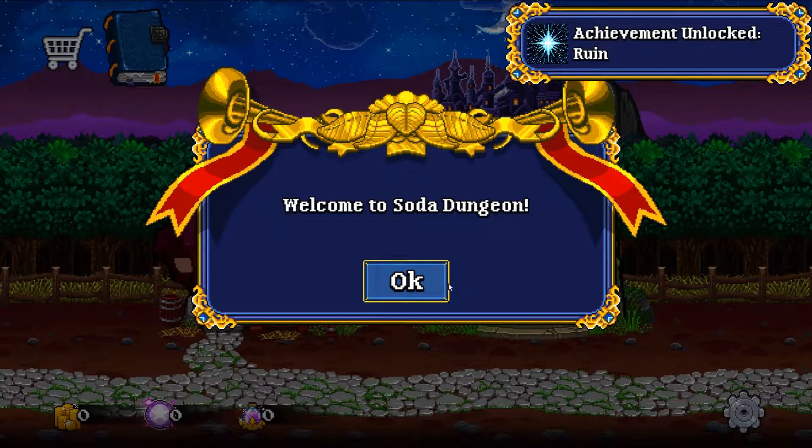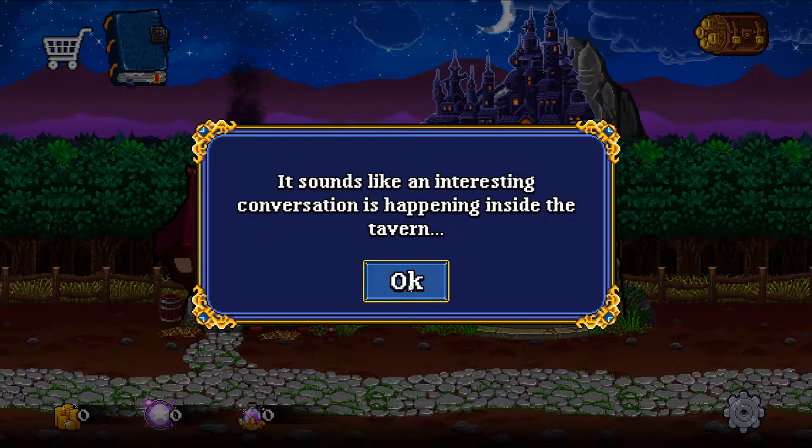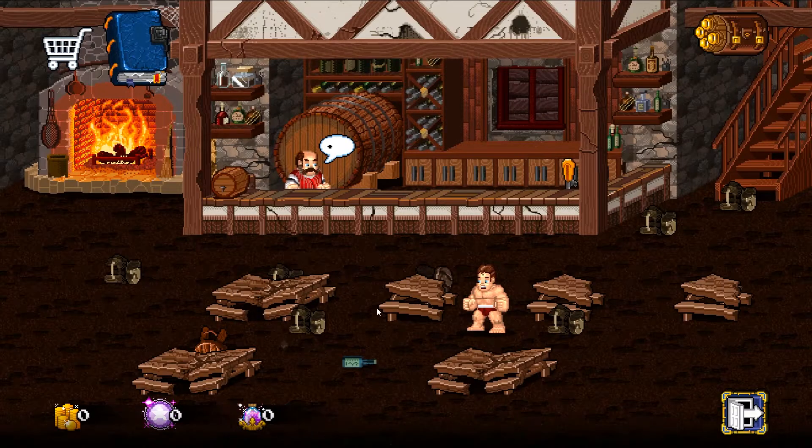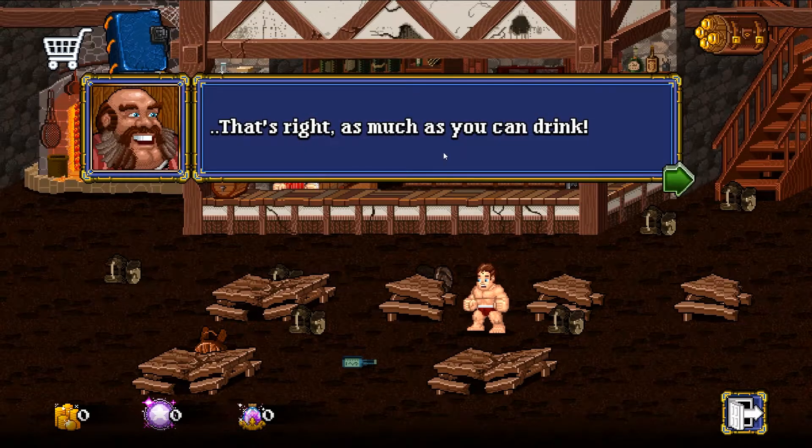'Where are you? Open your eyes. You stand in a town that is strange but familiar.' Welcome to Soda Dungeon — it sounds like an interesting conversation is happening in the tavern. I've got a quest: speak to the tavern owner. Let's go. This is the tavern. 'As much as you can drink!'